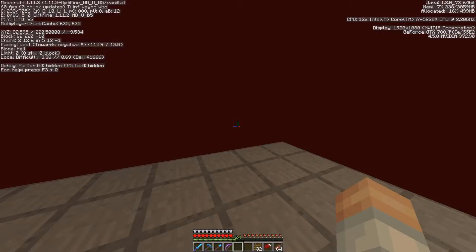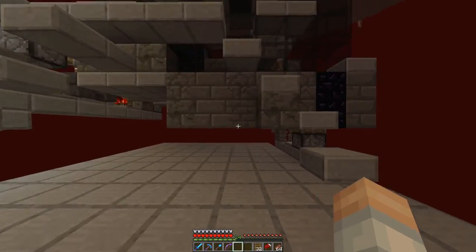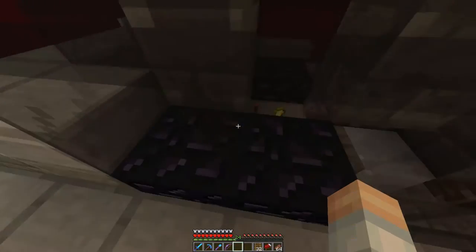Here we are, Minecraft 1.11.2. You can see that up in the top left corner. We've also got Optifine 1.11.2, and that's already installed, which is pretty good. But we're here in 1.11.2, and we're back at the Gold Farm because we've got a little bit of a problem.